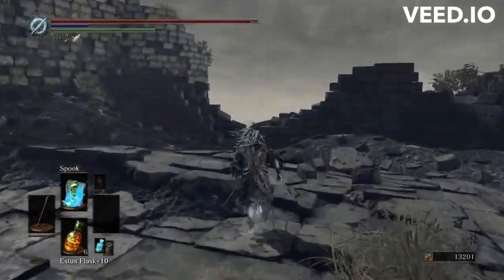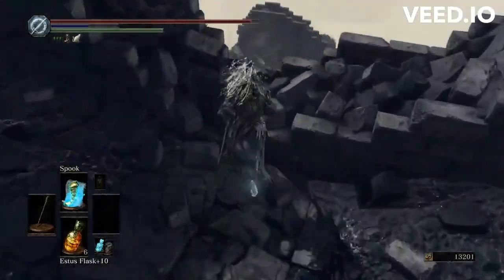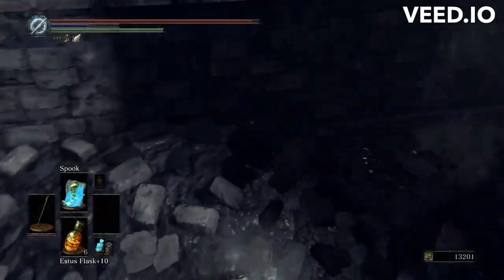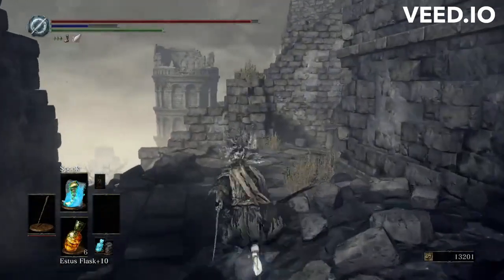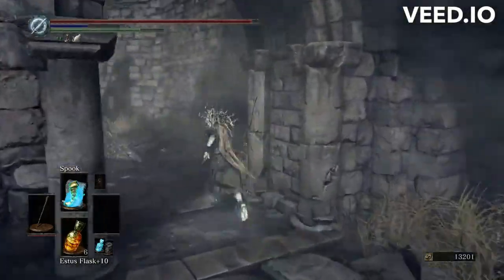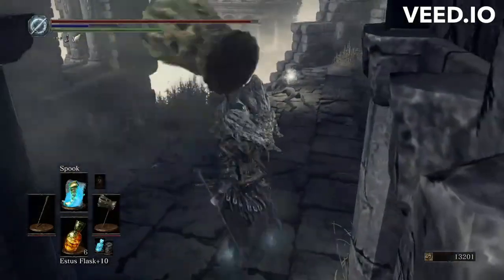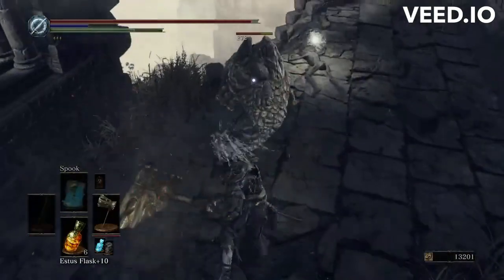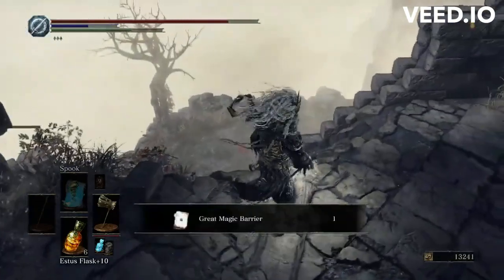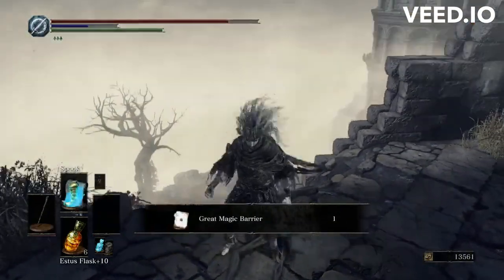Then go to this little area over here — there's a drop down path. All you want to do from here is follow it all the way straight to the end. And boom, you got the Great Magic Barrier.